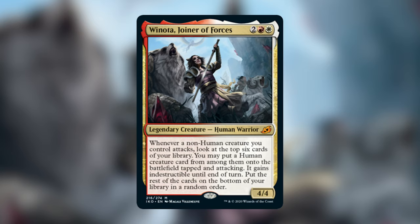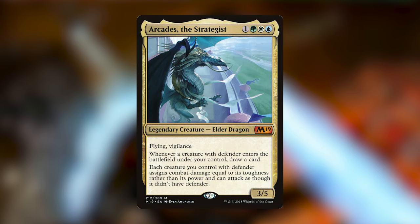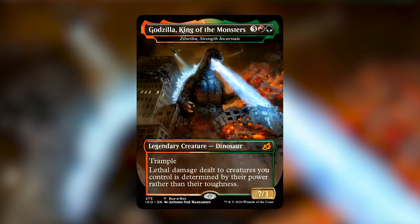The last mythic creature we have is The Lortha, Strength Incarnate — the buy-a-box promo, so we'll always see it as Godzilla, King of the Monsters, which I'm personally a fan of, though it has received mixed reactions. The Lortha is a legendary creature Dinosaur for three, a red, and a green — it's a 7/3 with trample, and lethal damage dealt to creatures you control is determined by their power rather than their toughness. His ability is very unique and reminds me of when Arcades the Strategist came out and flipped the Defender deck on its head. Especially in red, there are a lot of creatures with high power and low toughness that fit really well into this deck, and green can provide the pump effects needed to make an unstoppable army.